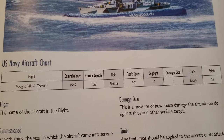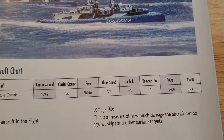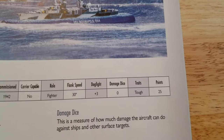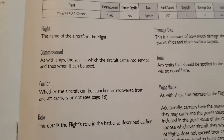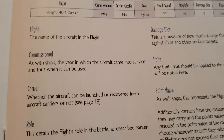Moving on, they give us a snapshot here of a fighter profile — this is the earlier version of the Vought Corsair. It tells you the commissioned year, whether it's carrier capable or not, what role it is (in this case a fighter), its speed, dogfight rating — which we'll cover in a second — damage dice, any traits (in this case 'tough'), and the point value: 25 points for that flight of planes.